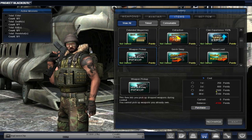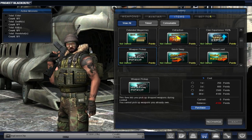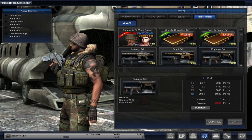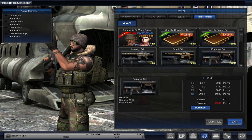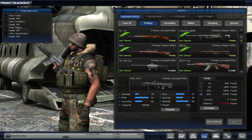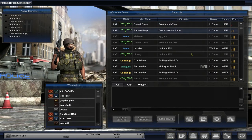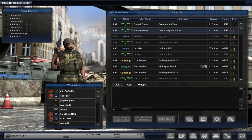You can also get sets of items that give you weapons more geared towards your class. So that's pretty much the shop. I wanted to buy a weapon and I bought the M4A1 with the scope. I think that's all we need to cover in the menu system — let's get a game and get to the action.